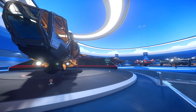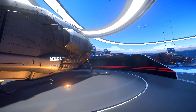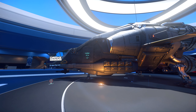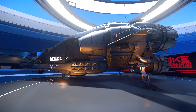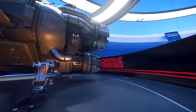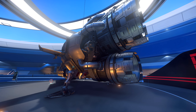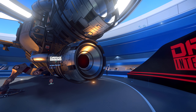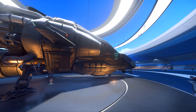Here is the Drake Herald. The Drake Herald is an info runner — it's pretty much a smaller Mercury Star Runner. This thing is a hacking ship, a communications ship, an electronic warfare ship. Some people say that because the Mercury Star Runner is in the game, this thing is now obsolete — I don't agree with that sentiment. The Drake Herald is still a very good ship, a very good data running ship.